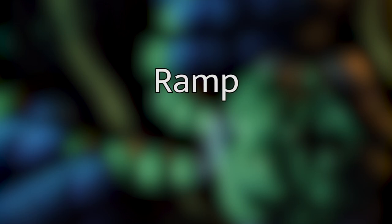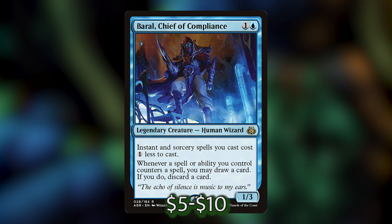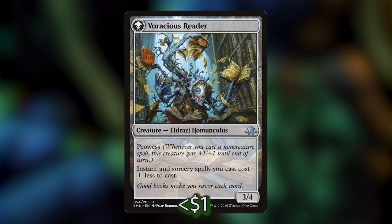Let's go over the ramp, acceleration, and cost reductions in this deck. Starting with the cost reducers: we've already talked about Primal Amulet, but we've also got Baral, Chief of Compliance, which reduces all our instants and sorceries by one, and Curious Homunculus, which can tap to add mana we can only spend on instants and sorceries. At the beginning of our upkeep, if there are three or more instants and/or sorceries in our graveyard, it transforms into the Voracious Reader, which makes all our instants and sorceries cost one less — essentially doing what Baral does. Additionally, it has prowess, so if we do our Narset's Reversal and Frantic Search shenanigans, Voracious Reader is going to be one very big Eldrazi Homunculus.